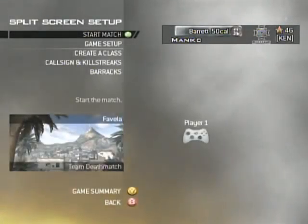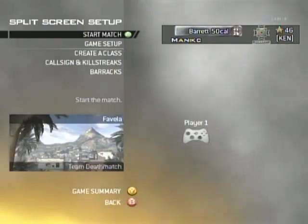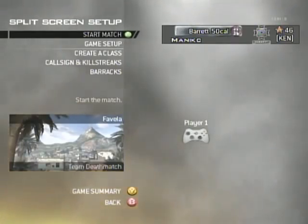Hey YouTube, what's up? It's GunSlinger109 here once again. Today I'm going to be doing call-outs on Favela. If you don't know what call-outs are, basically it's just what you tell your team when you see someone or where you get killed. So if you get killed and there's a guy on the roof, you say, there's a guy on the roof near the water tower or something like that. I don't think there's any official name for anything — I'm just going by what I like to call things out as. So let's get started.